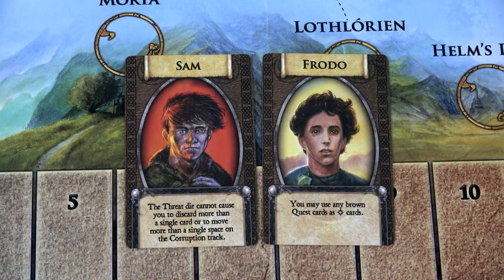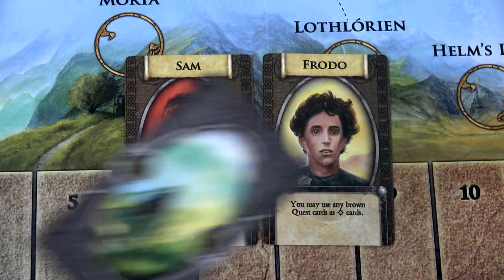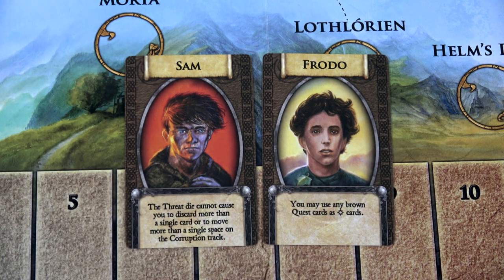The first thing you'll want to do when setting up the game is pick out your hobbits. If you're playing a two-player game, which is what I'm doing, you play with Sam and Frodo. I've done this before and I lost — hopefully we can pull out a win here. Sam and Frodo each have an ability. Frodo's ability is you can use any of the brown quest cards as wilds. So instead of the white ones, you can see these ones are gray and won't work, but the brown ones will be considered wild for him.